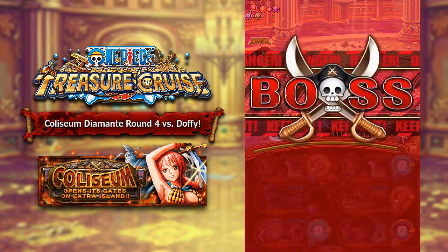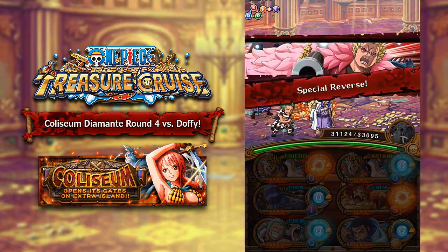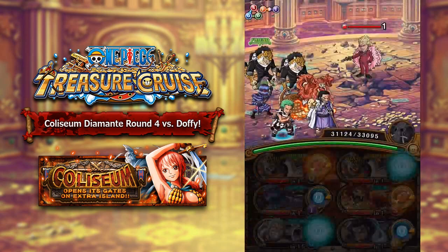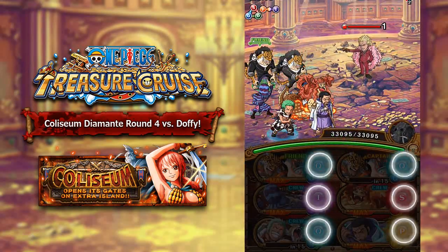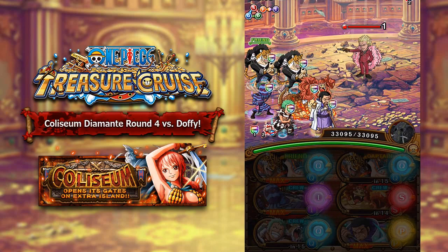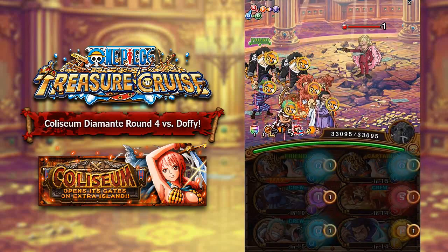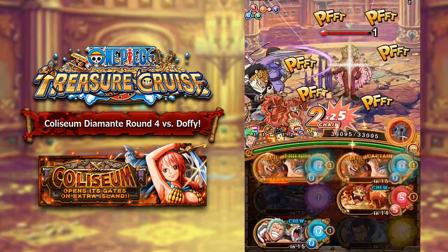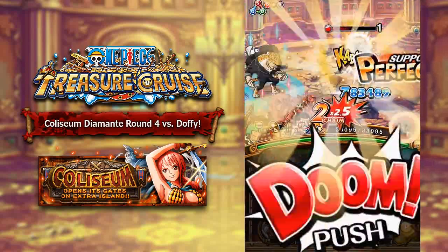Round number 4 is going to be against Doflamingo. Doflamingo has 5.2 million health and attacks every turn for 6,200 damage. He has a preemptive attack that reverses everyone's cooldowns by one turn. After the first attack, he does 20,000 damage and paralyzes everyone for one turn. Under 30%, he paralyzes everyone and deals 30,000 damage, so he can be quite difficult. The best approach is to try and health cut him, and use strong blue units and health cutters as your best bet against Doflamingo.